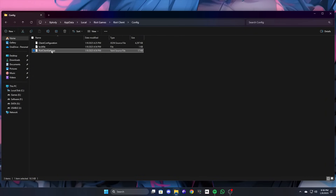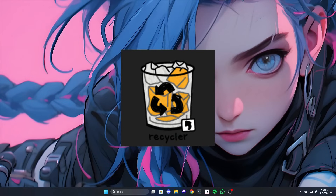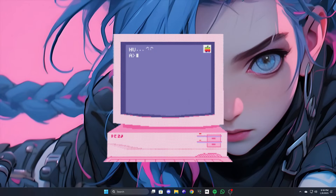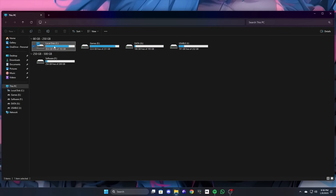Find the Riot Client settings file, which is a YAML source file. Select it and press Shift + Delete, or right-click and delete the file, then clear your recycle bin. Once done, restart your PC.